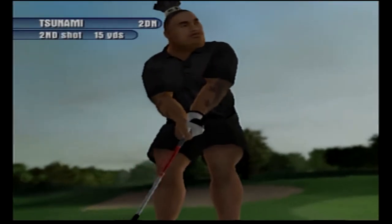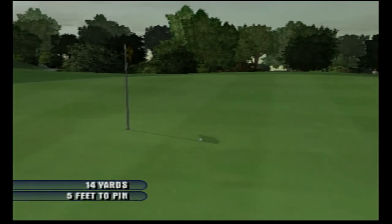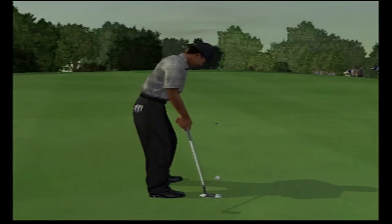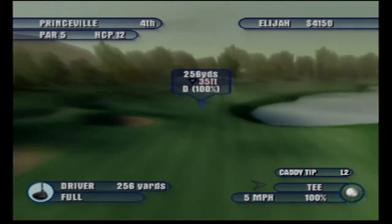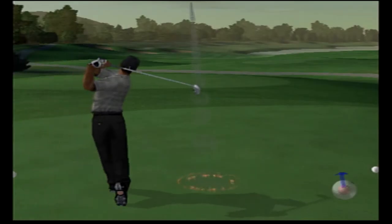Then I shot an 81, so three shots worse. That was plus six on the front nine, so I was double what I was today. Then plus three on the back. On the 18th hole I hit a perfect drive and was 210 from the middle of the green — you have to go over water, with bunkers to the right and left. I hit it on the left side of the right bunker, and it just bounced a little bit to the right, so I had a chip.